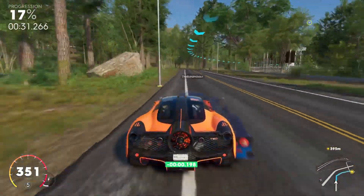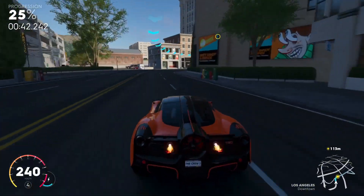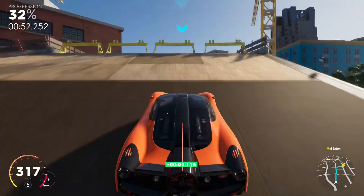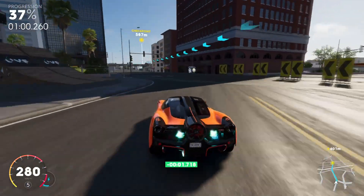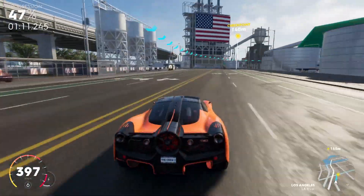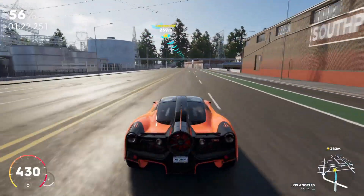The McLaren F1 costs almost 20 million dollars or even more at auction, and the T-50 was also a response to these rising prices of Gordon Murray's original design. He wanted the T-50 to be affordable to millionaires of this era, so they don't have to pay 20 to 35 million dollars for an F1 — just 1.5 million or even 3 million, if I'm not mistaken. Correct me in the comments if you know the actual price of the T-50. It's an absolutely stunning car. Thank you very much for watching — I know it was a bit of a ramble and a more unorganized video toward the end.